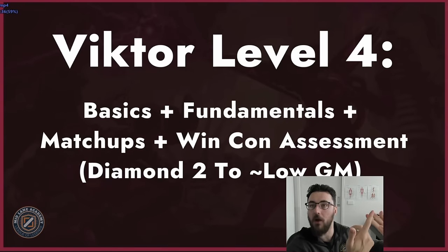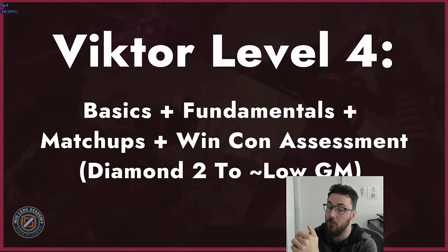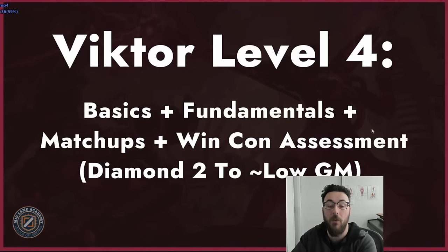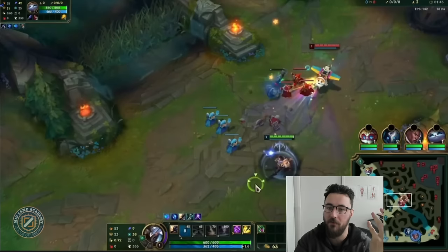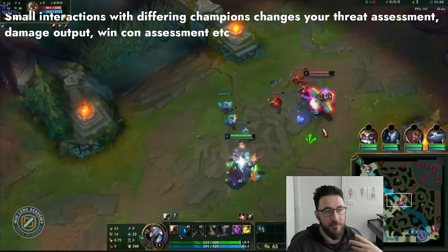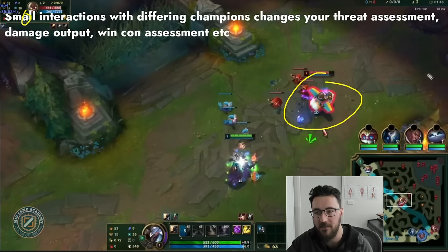Moving on to Viktor Level 4 — we've got the basics, fundamentals, matchup understanding, and now sophisticated win con assessment really comes into play. This is actually the hardest gap to climb across all ranks, but specifically D2 to Low Grandmaster — D2 to Master. People can stay at this rank for a very long time. The higher you get, it's less about Viktor understanding and more about how Viktor interacts with the game as a whole.